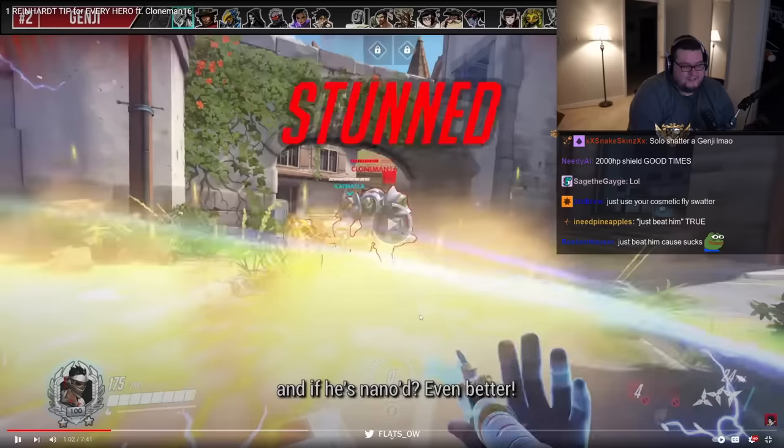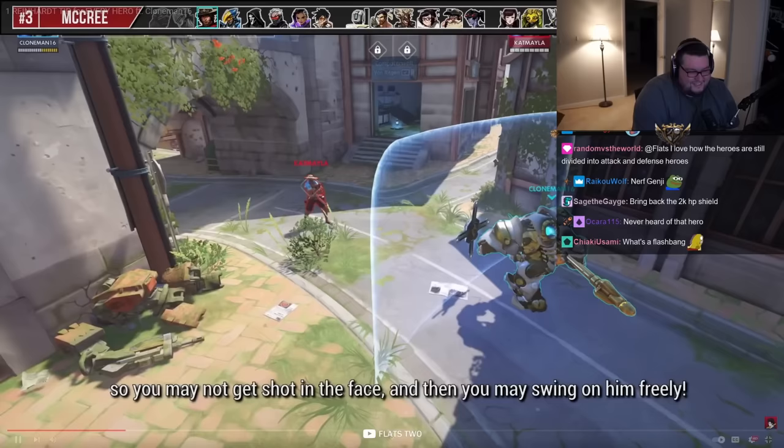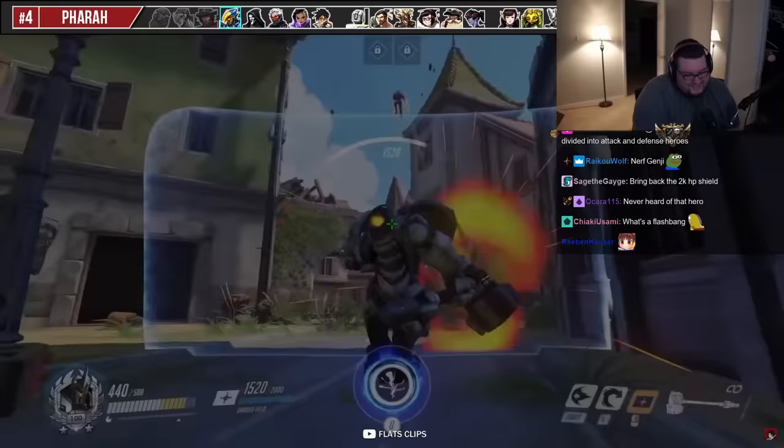'As McCree approaches you, he wants to throw his flashbang at you. But you're a smart man. You flick your shield up and block his flashbang.' Okay, this tip actually still mattered at the end of Overwatch 1. 'So you may not get shot in the face.' But obviously it doesn't matter now because you don't have a flashbang.